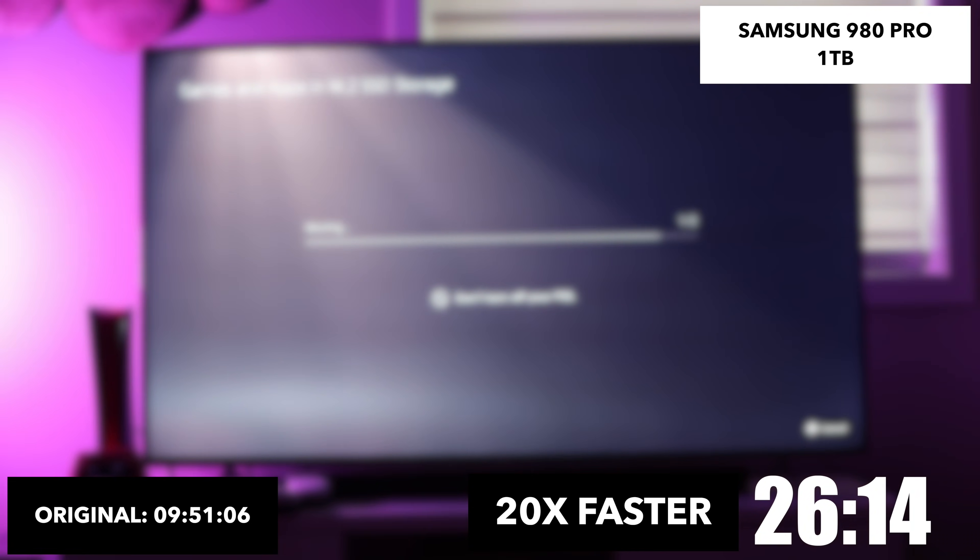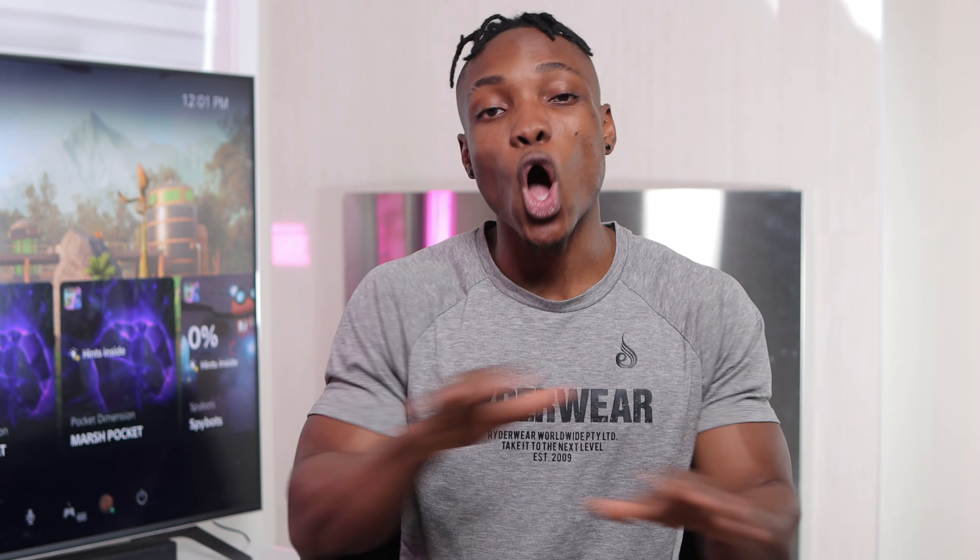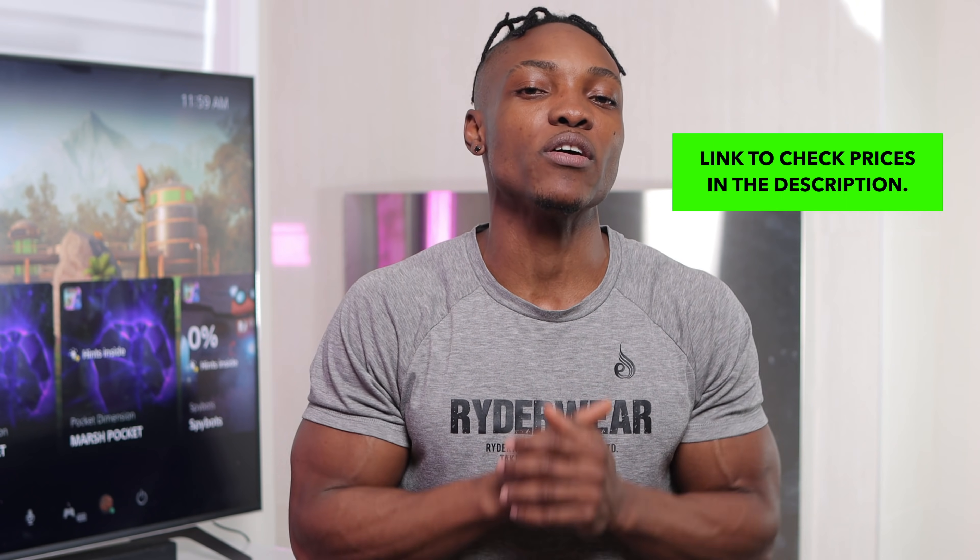I already did a video testing Ratchet and Clank with the Samsung 980 Pro — check that out at the top of the screen. From what I've noticed during this entire test, the read speed does not matter. It should not be the main reason you pick one of these M.2 drives. Focus on pricing — go for the most cost-effective option that fulfills all criteria specified by PlayStation. There's no need to overspend. Drives with onboard heatsinks tend to cost more, but attaching a separate heatsink takes no time at all. Right now on Amazon Canada, the Sabrent Rocket 4 Plus and the Samsung 980 Pro 1TB are both discounted.